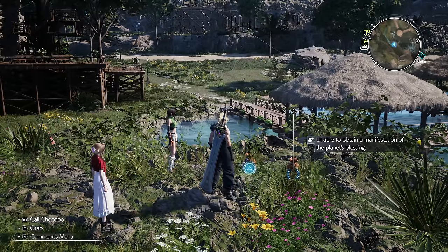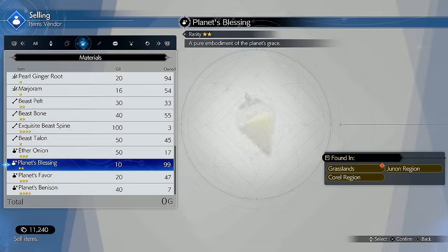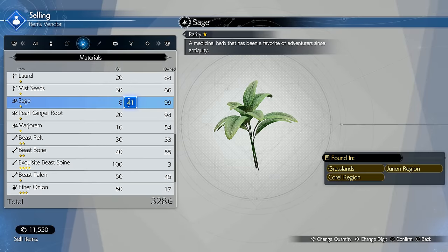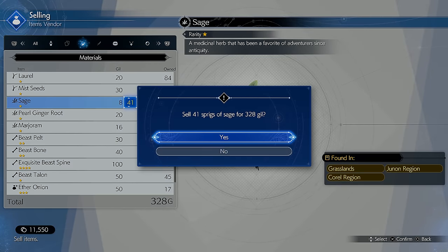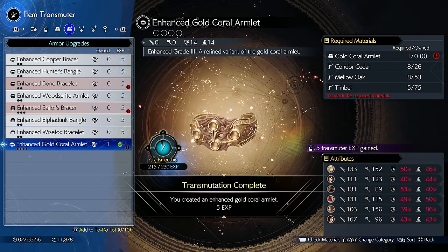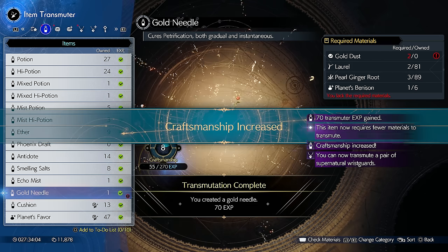Also, keep an eye out for the game telling you unable to obtain something. You can only hold onto a stack of 99 materials, so periodically check and sell off the ones you're maxed out on, so you're not missing out on free income. Or you can use those excess resources to craft some stuff, and you get an XP boost for every first time creation.